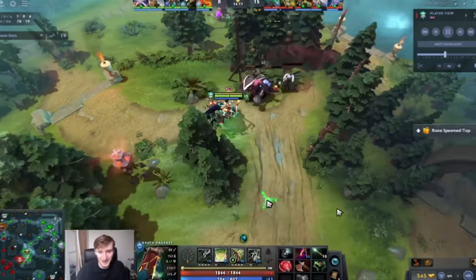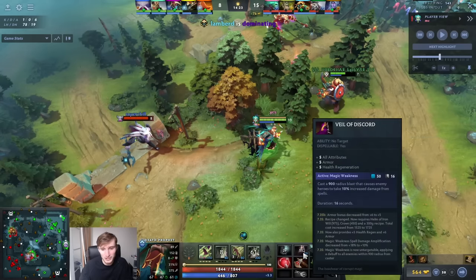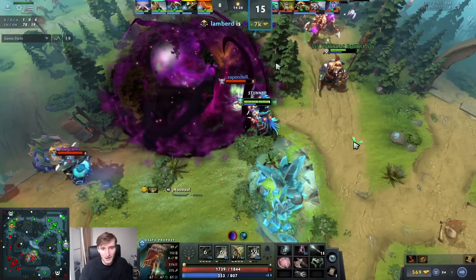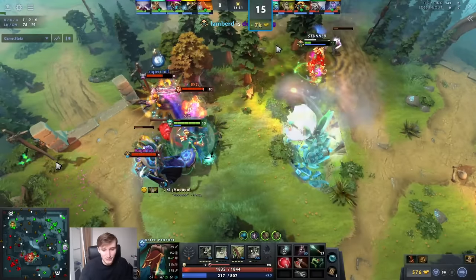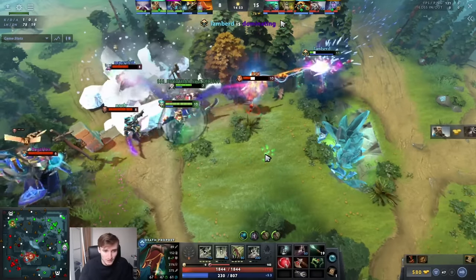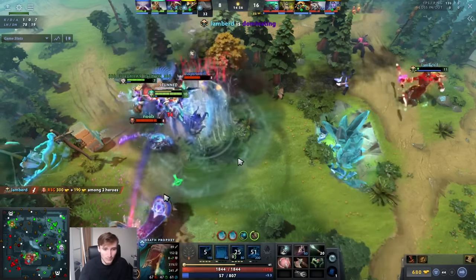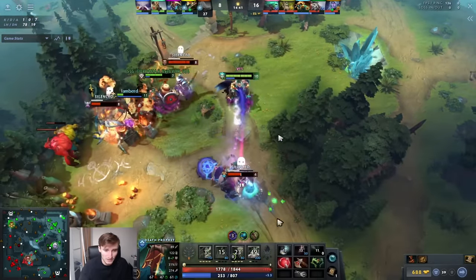This fight is kind of just a story of Death Prophet - he also has Safety Bubble, so he has HP regen, armor, HP regen, HP, HP, Wand. They're 7k ahead so this game is a bit of a stomp, but they try to kill him and it's not even close. He gets Pavise from his Tusk so it's not close. Solar Crest is so good with Death Prophet because the hero needs the armor early game. Try not to just button-mash your heal - the way he does it is much better.